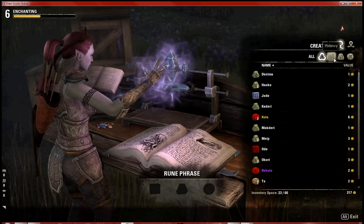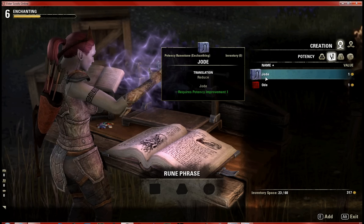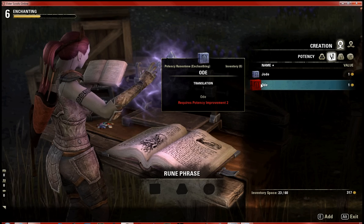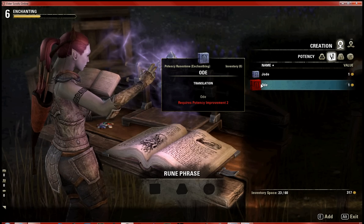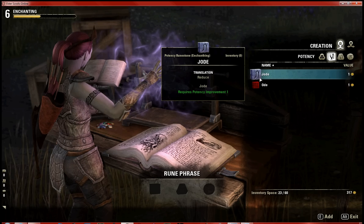Here we have the creation tab and we're going to create a rune phrase. I have a Jode, which translates into 'reduce.' You're creating a rune phrase to make enchants which turn into glyphs. I haven't put points into potency skill yet, but I'll go ahead and add that Jode to the rune phrase.